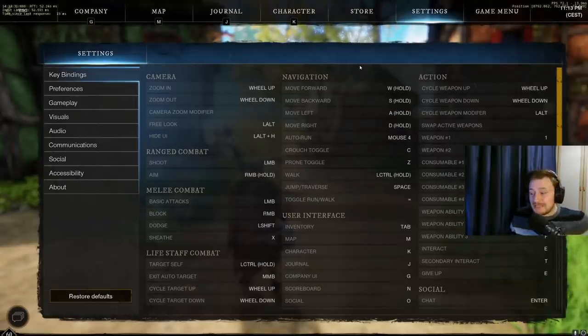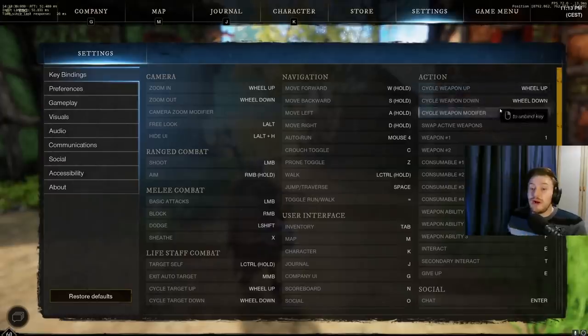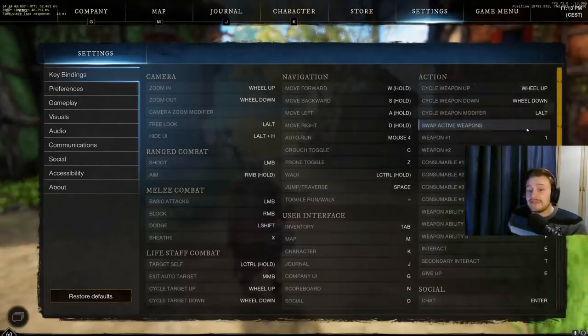Moving fully into the settings part of the video. First, you've got keybinds, and one really important thing here — if you are bothered about swapping weapons a bit quicker or wanting to get those rotations off — is setting a swap active weapons button. I currently don't have one set, but with it on, it is a little bit faster than pressing numbers 1 and 2. For most players this is negligible, but if you're a sweaty, hardcore PvP type player, or just want your weapon cycles as quick as possible, the swap active weapons button can definitely help.